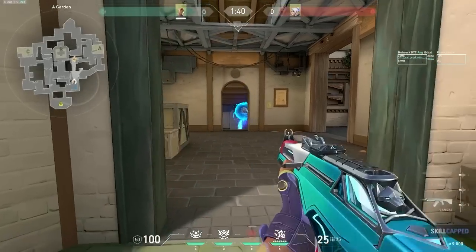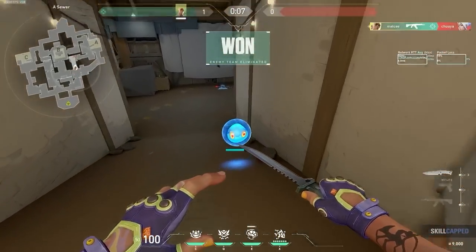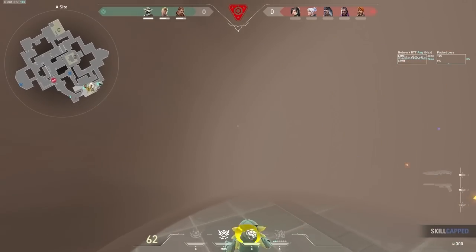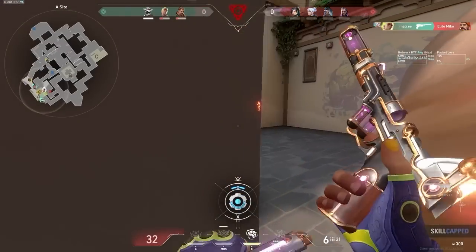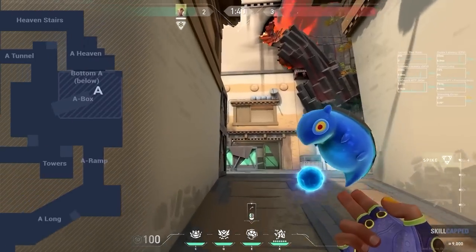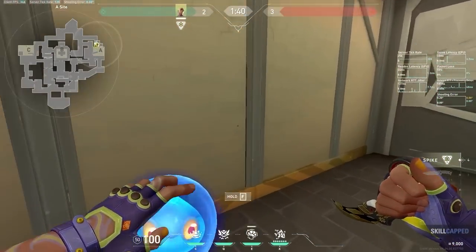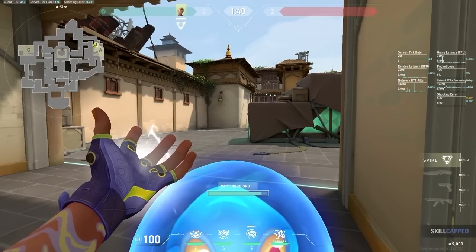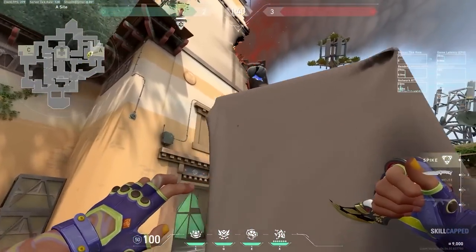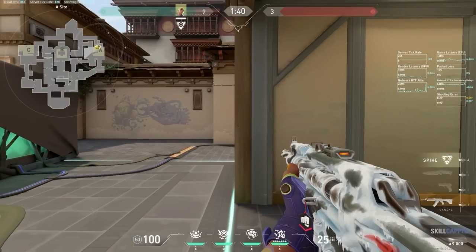This should land somewhere along the back wall, allowing for very easy retrieval. Gecko is a very strong default agent because he can pick up his utility like this, so we highly recommend taking advantage of this when you can. Keep in mind that most flashes that we show won't be exact lineups, but rather they will be good directions to throw the flash where they can be fairly retrievable. When you move over towards A site, it's important to remember your goal for the flash is to aim it towards hell. If you can get it into hell, you're absolutely going to be able to retrieve it. You can do both this flash from long as well as this one from short to achieve very similar pickup locations.